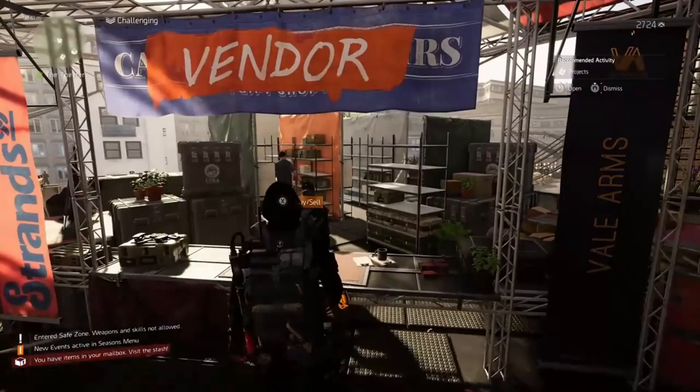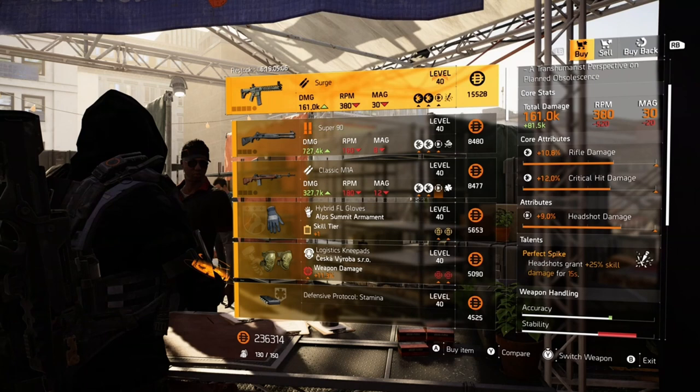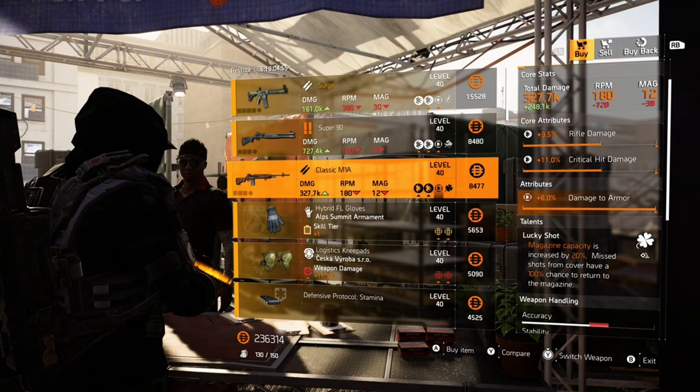At the Theater we have Surge: 10.8 rifle damage, 12% critical hit damage, 9% headshot damage with Perfect Spike — headshots grant +25% skill damage for 15 seconds. There's also a Classic M1A with damage to armor and Unlucky Shot.